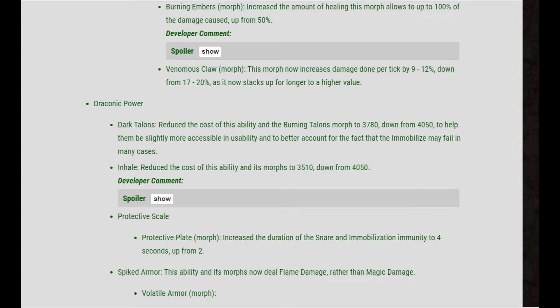The second change they made that is super cool: Dark Talents reduced the cost of the ability, and the Burning Talents morph is now 3078 down from 4050, to help it be slightly more accessible and to better account for the fact that the immobilize may fail in many cases. It does suck when the ability fails to immobilize people, because that's the only reason you're casting it. If you fail to cast it twice, you're losing 540 less Magicka — and I'm happy about that.